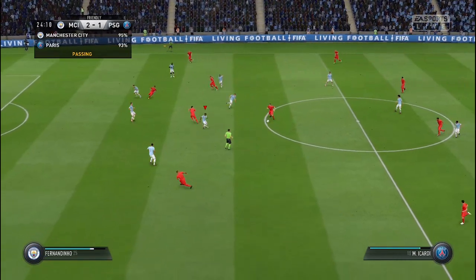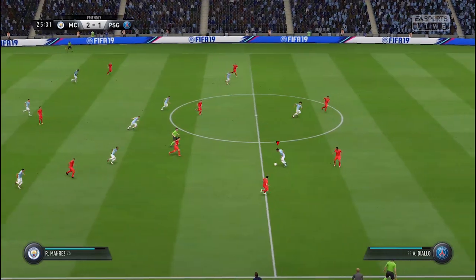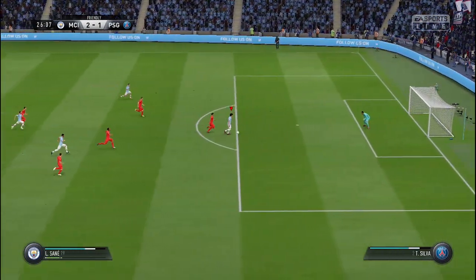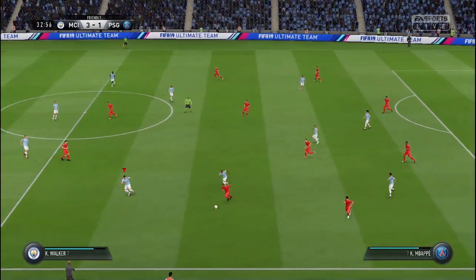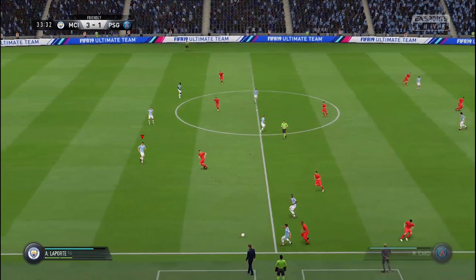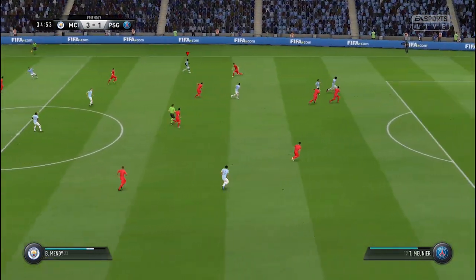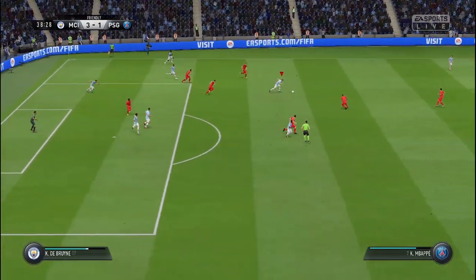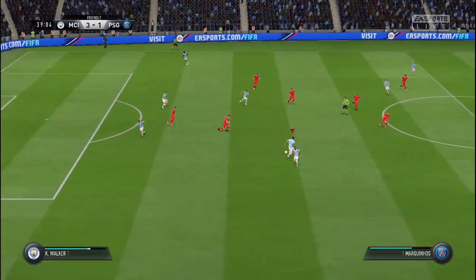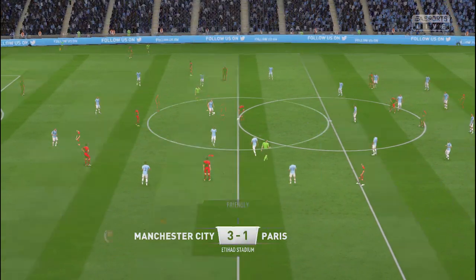Again seven men defending — Bernardo Silva drops to help defend as well. We're covering every space, no room for the opponent. We get the ball and we're on the break. Sané makes the run through and we get in behind him, showing again why a pacey striker is really important and why the 'get in behind' instruction is key. When they get the ball and try to press, you can move the ball to the wings, use your full-back to get involved and stretch the opponent.